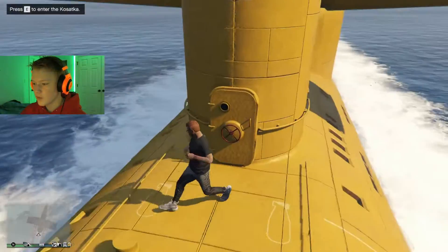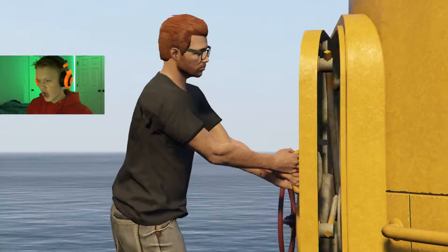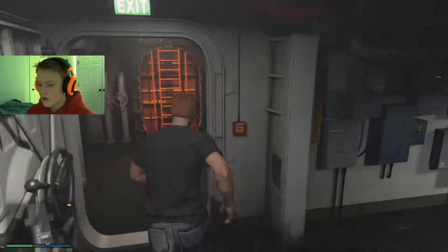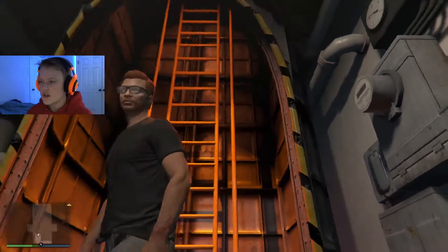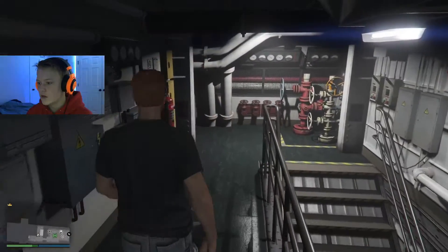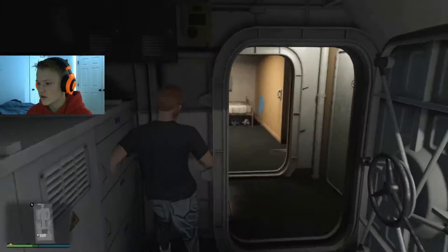Perfect, found the door — and it is called the Kosatka. Wow, look at all these things. So we're going to start at the very front. This is the entryway: you enter and get some pipes. Let's go down here first and make our way up.